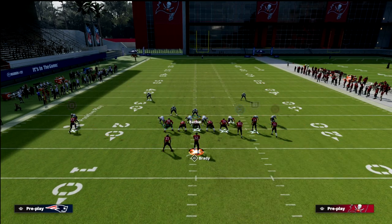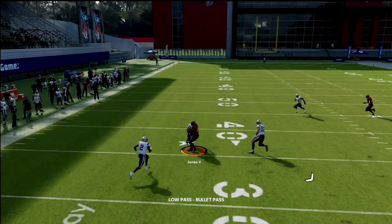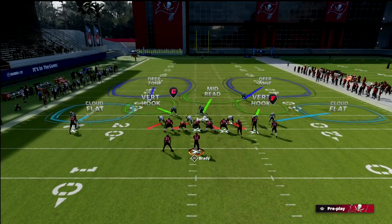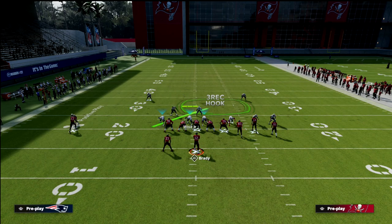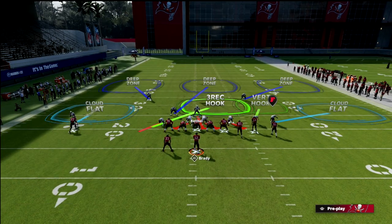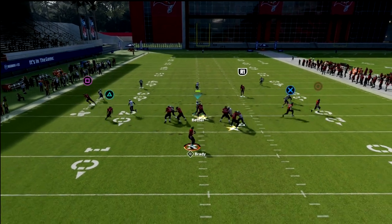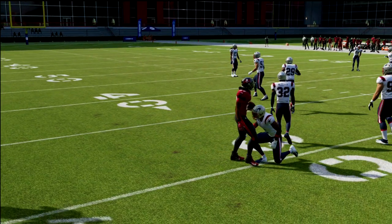I want to show you the running back wheel one more time. Notice the vertical hook, and notice the width that the seam wheel gets. If we really want to lock down on it, we can take Vinoy and bluff blitz him. On the back side, spy whoever you want. You'll notice that defensive end should man up on the running back — he has inside leverage. That's why the wheel route is so tough. But if you click onto that guy, you're going to be able to make a play on the ball and eliminate that route.